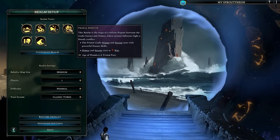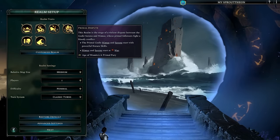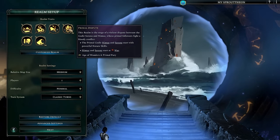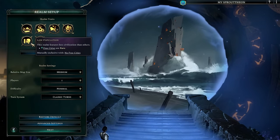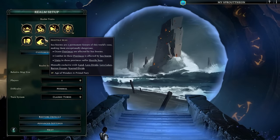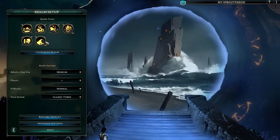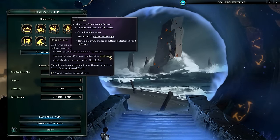Both Nemu and Serena will be in the game to start and you will not be able to pick them. They will be two warring factions on the map, and one of the goals for this particular scenario is to potentially defeat both, or maybe ally with one and defeat the other. The Hostile Seas trait is another new feature with Primal Fury — sea storms are a permanent feature of the world's seas, making them exceptionally dangerous. We are also on an island map here, so ocean provinces are affected by sea storm combat.